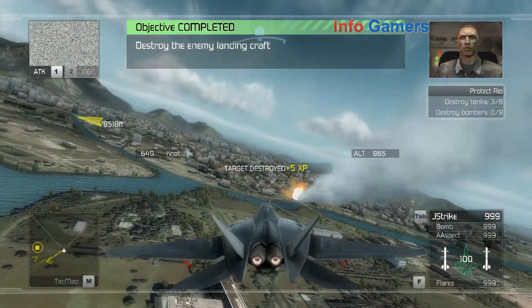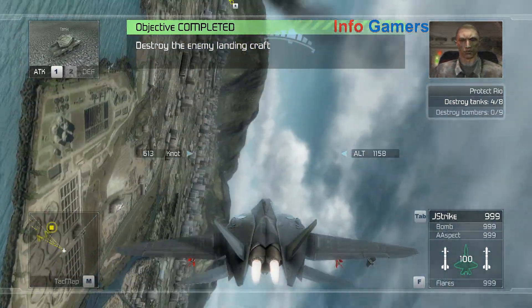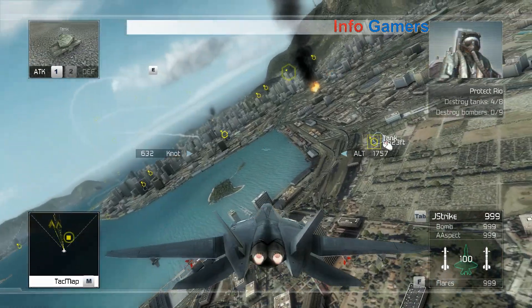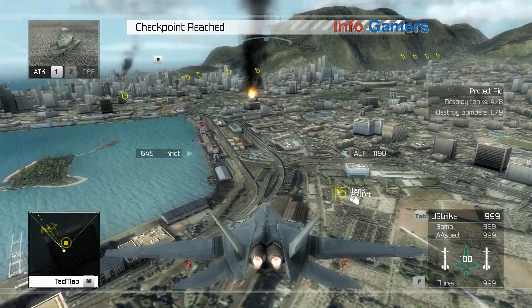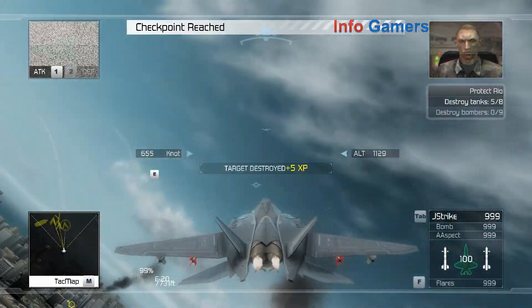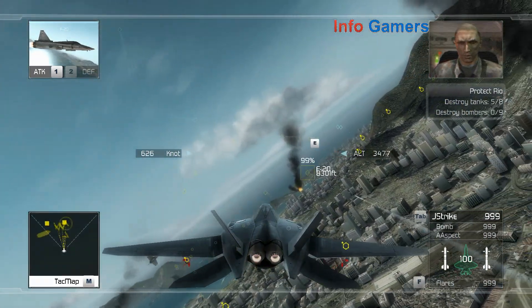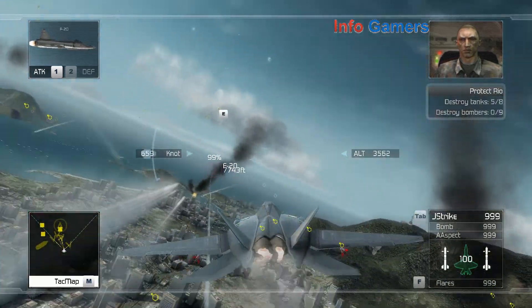Enemy landing forces are getting bogged down on the beach — keep hitting them and we'll push them back into the bay. Reaper flight, copy, we're on the way. I need to reinforce the forward attack. Enemy forces are hitting us along the line — taking heavy fire on our tunnel. This is the major attack.